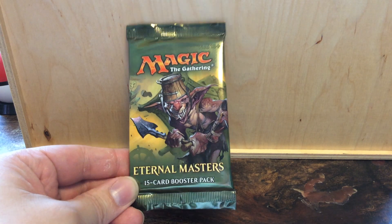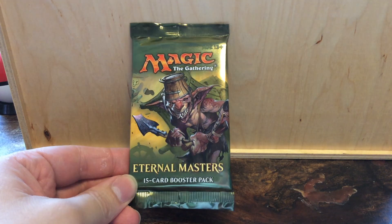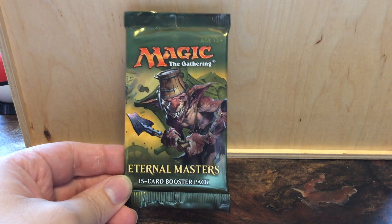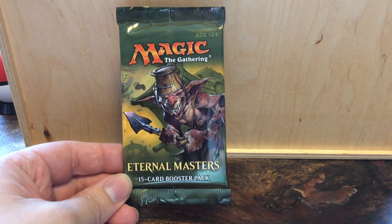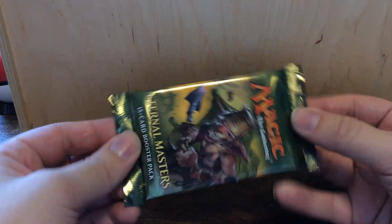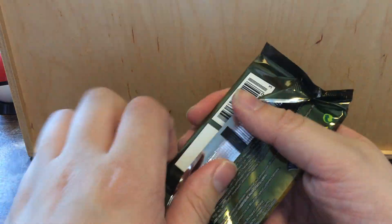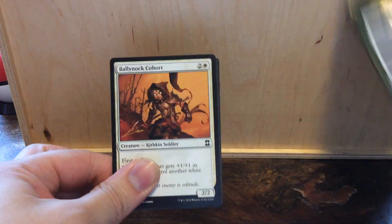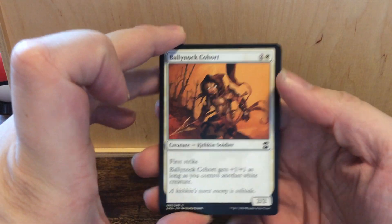Hello everyone! Today, as an addition to this week's Magic Monday, we have Eternal Masters. The set is basically a reprint set for legacy and vintage cards, and it includes some very interesting cards. Every booster is 15 cards, every booster has a foil. Let's get this open!